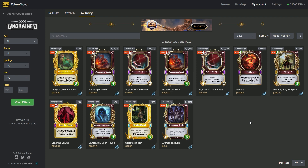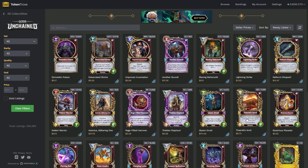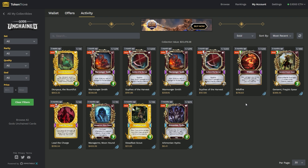Some cards get buffed over time. The Wildfire card is a good example — when I picked it up at $23 five months ago, it was given a buff a little bit later and suddenly everybody wanted this card and it shot right up to $200. This card has since been put into the Forge and is now a core card.